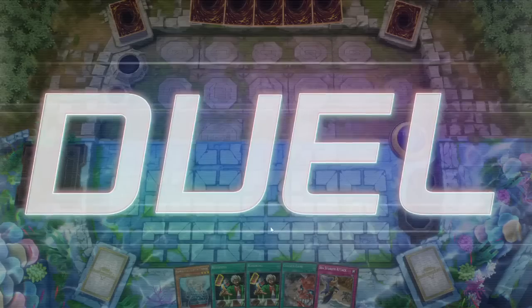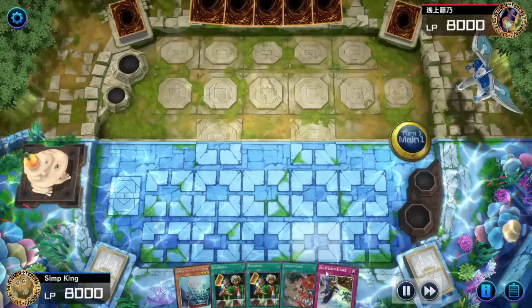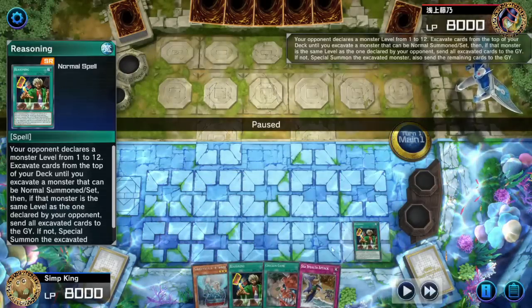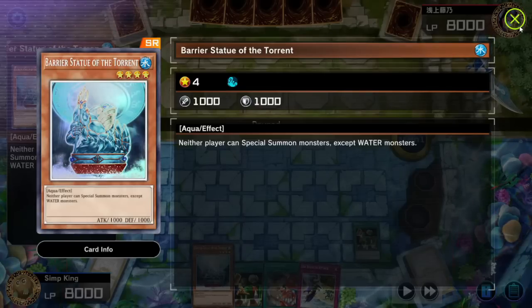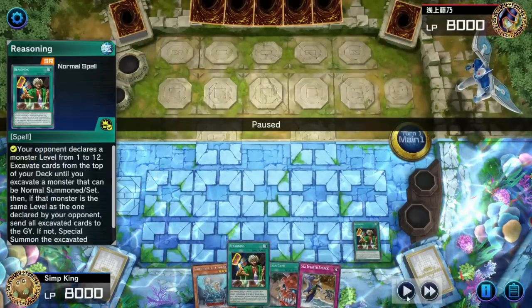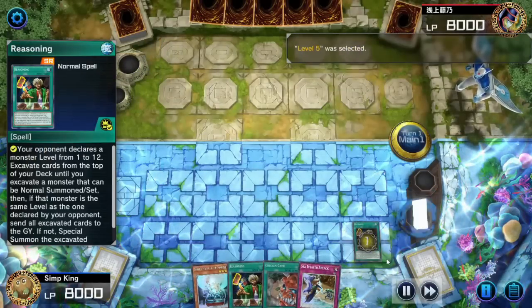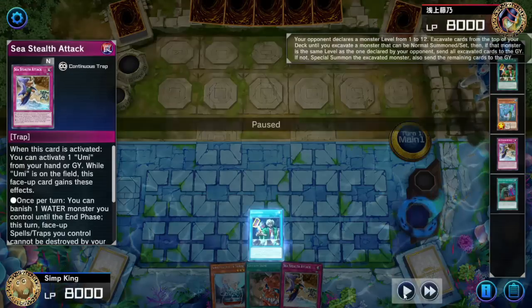Now that new set is coming out — by the time this video airs the new set will be out, so let me know what spicy cards you want me to build around. We got some even more spice here: a single Barrier Statue. Everyone hates the Barrier Statues, but we're using them for good because we're playing a water deck — that's fair. Reasoning: not even once per turn, let's mill a bunch of cards.